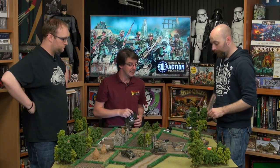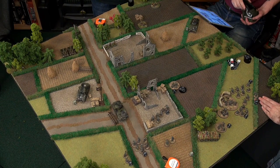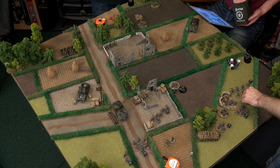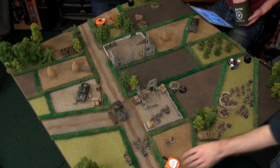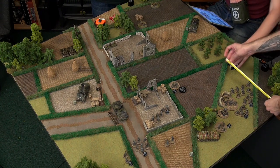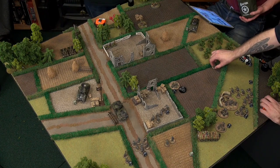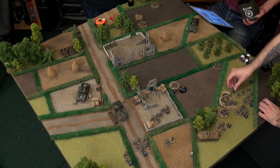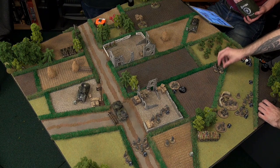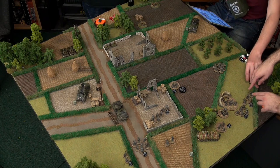My lieutenant advances and uses his ability to activate two more units. This unit gets a run order — running right up to the orchard edge. Because he stayed outside the orchard, you still can't see him yet. He can walk into the orchard next turn and shoot from it — it's a real tactical use of dense terrain. The other unit also runs toward the Firefly. Unlike in Fury, I'm not sending my guys in single file — a nice clump with Panzerfausts.